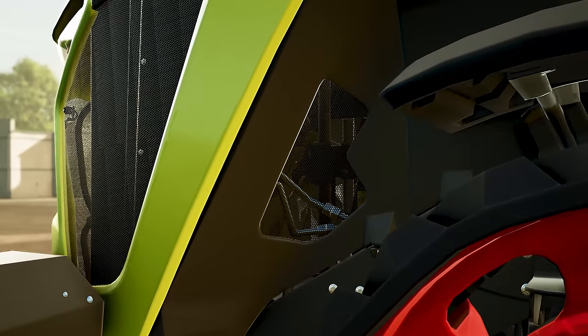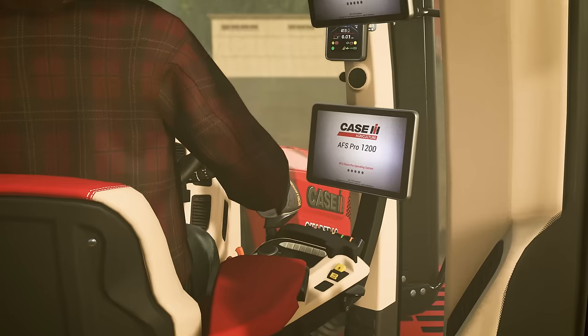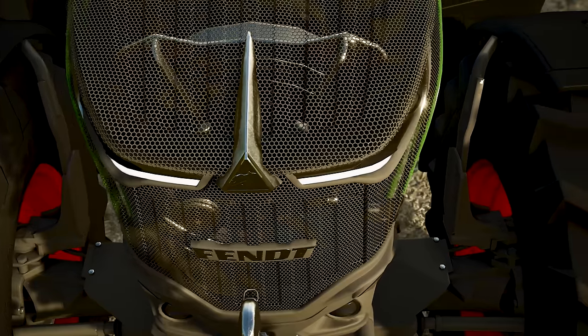Our eyes are attracted to motion, so initially the first thing I suspect we all saw were the cooling fans spinning inside each engine compartment. But other things we can see — for example, the transparent nature of the grills and, as such, the details within. It's not far back in the release cycles that most grills were fairly solid with respect to base game equipment. I remember being excited to see modded vehicles with animations like fans, drive shafts, and the like.